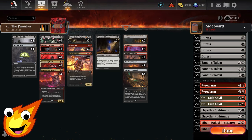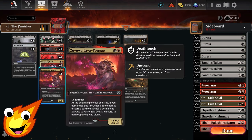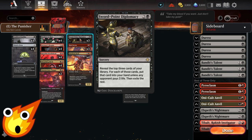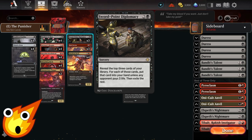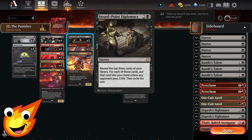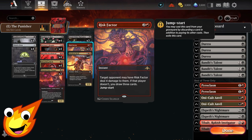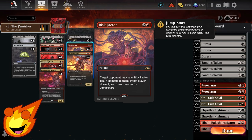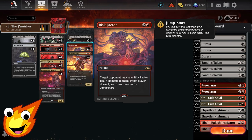In the three-drop slot, we have our punishing cards. Starting with Swords Point Diplomacy: we reveal the top three cards of our library, and our opponent chooses to give us those cards or exile them — every card they exile hits them for three life. Either way, it's a good deal for us. We also have Risk Factor, a three-mana instant where target opponent may have it deal four damage to them, or we draw three cards. It also has the Jumpstart ability, so we can replay it from the graveyard by discarding a card and paying the mana cost.